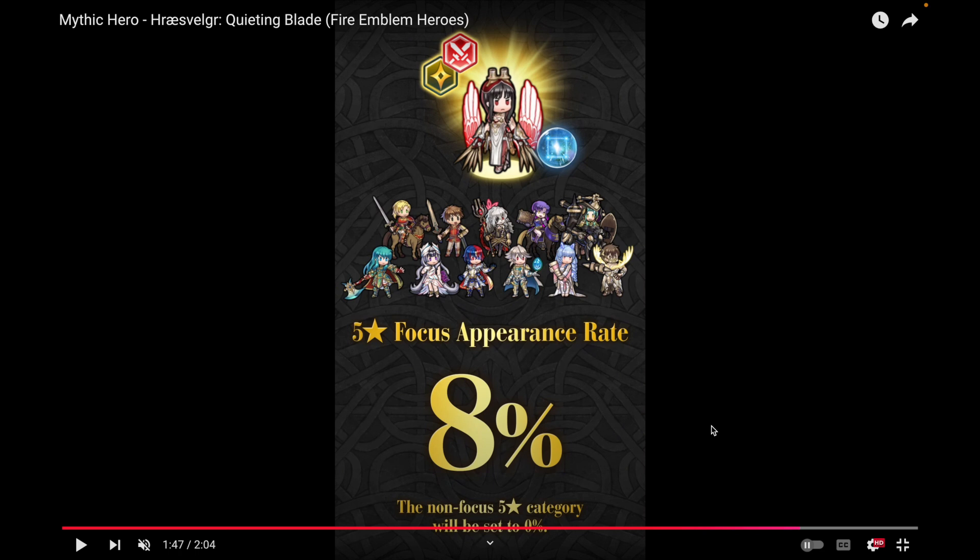Obviously you have Hræsvelgr in blue, sharing with Ursula and Veil. Veil provides a scowl effect, so blue's pretty good. For red, you have Edward, who's one of the best sword Omni-Tanks in the game, plus Embla and Forrest. Forrest is actually a pretty strong Sword Cavalier who can be deceptively strong — he comes with Speed Defense Unity, the only unit in the game right now with that, which can be useful for some tanks. Colorless has Deer Dumbleman, Nidavelir, and Legendary Male Alir, who is also one of the better Omni-Tanks in the game.